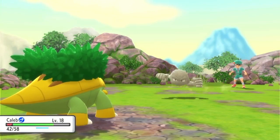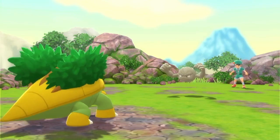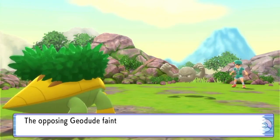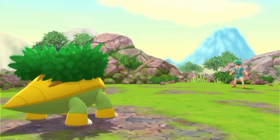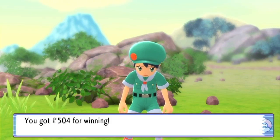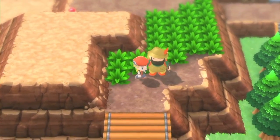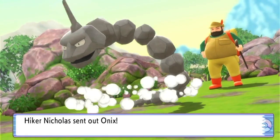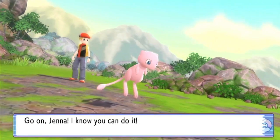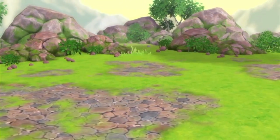Let's go, Grottle. Caleb can pick it. And that is all she wrote. Oh — Camper, not Picnicer. I swear they used to be called Picnicers, or is that a different trainer class? And there's another guy over here we can battle. I mean, I should have expected him to have Rock type Pokemon, but I was not expecting that Camper to have Rock type Pokemon.